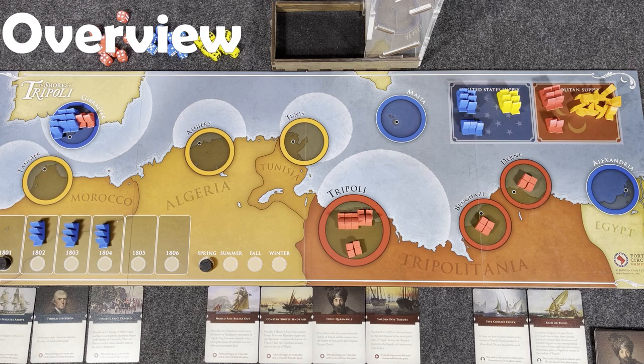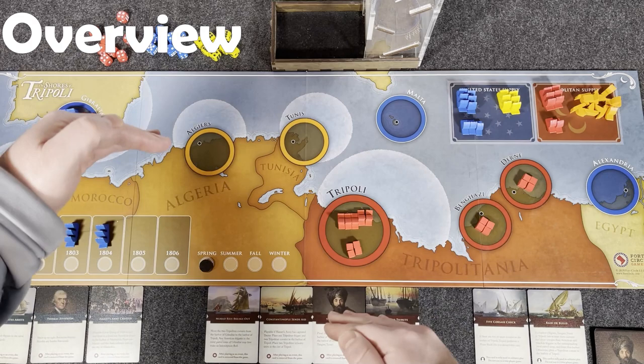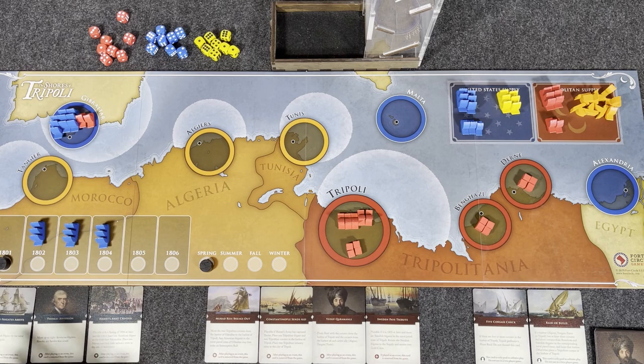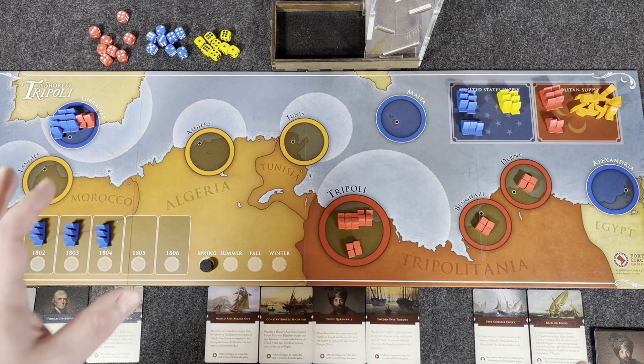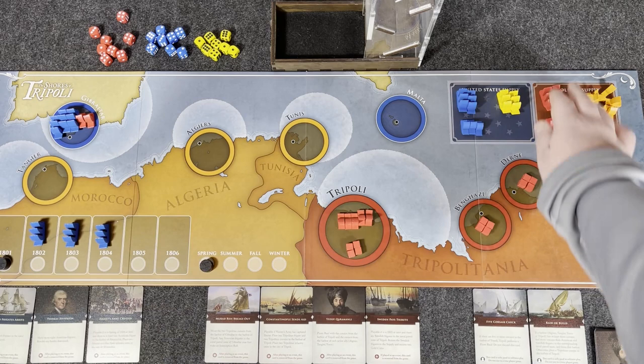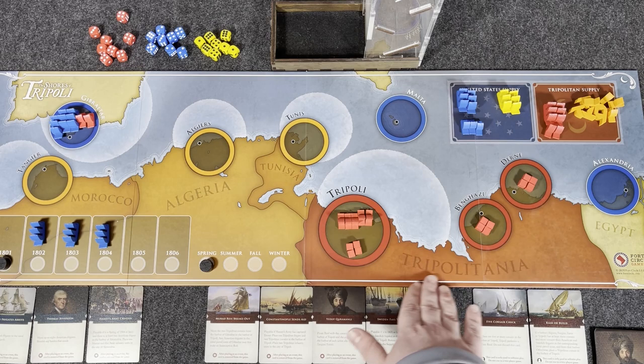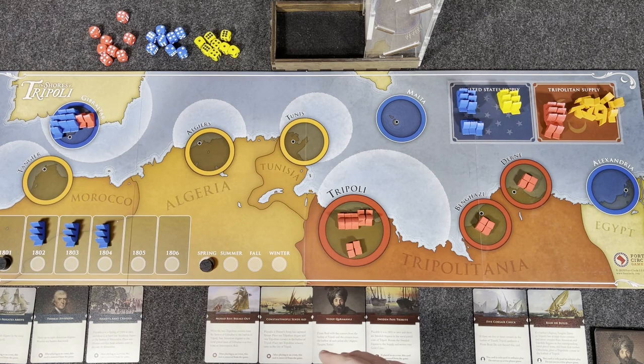This game, The Shores of Tripoli, covers the First Barbary War. If you can see the map here, it's a longer, skinnier map. It covers between 1801 and the spring of 1806, though the game can very easily end sooner. The T-Bot specifically represents Yusuf Karamanli of Tripoli, and he has different possible allies — Tunisia, Algeria, Morocco, etc.